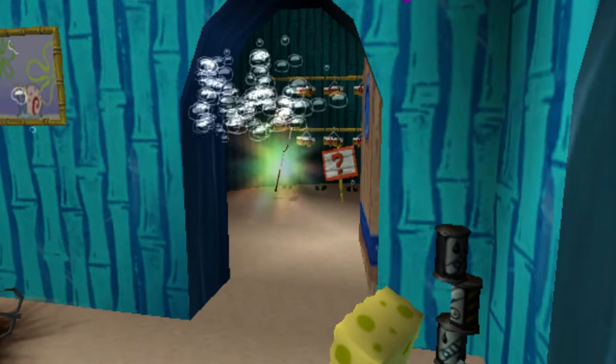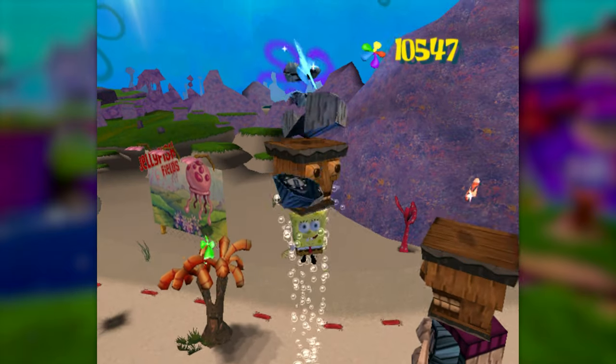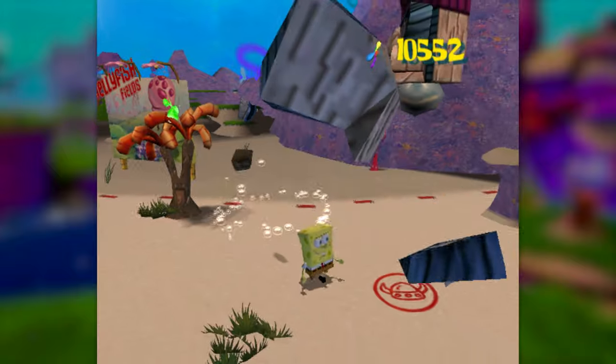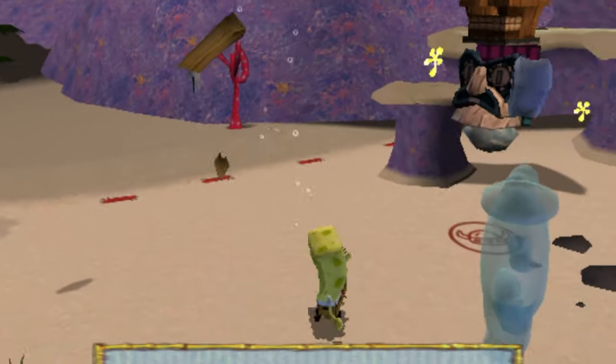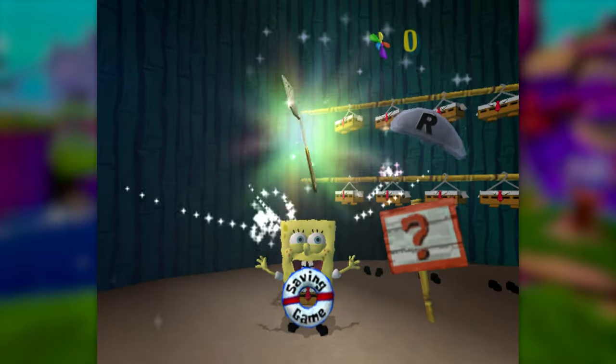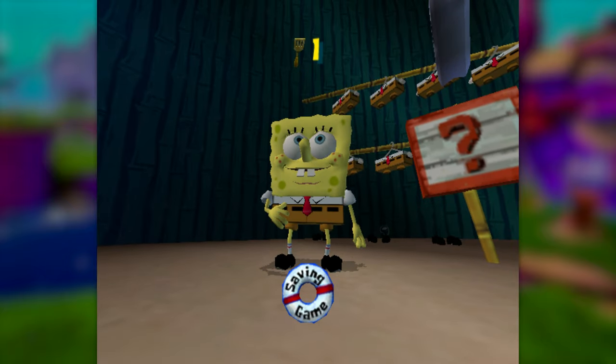There are a couple other scenarios where we're able to gain height, but those aren't going to come up until later. The Bubble Bash is very limiting compared to a jump — SpongeBob will shoot straight up to attack, and then gravity will suck him back down. Once we grab those 50 shinies, we're set free into Bikini Bottom, and we can start knocking out some spatulas and socks.